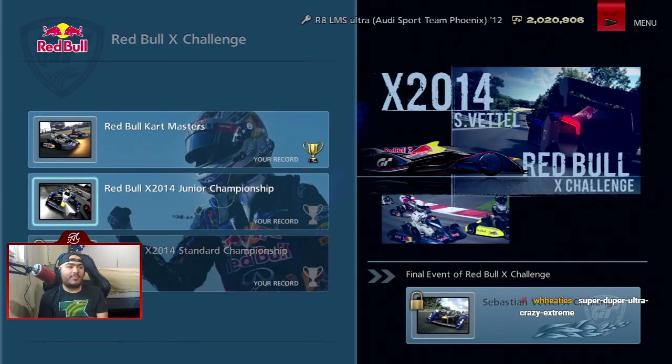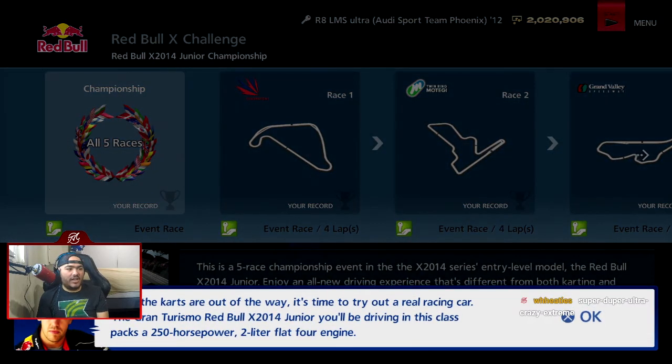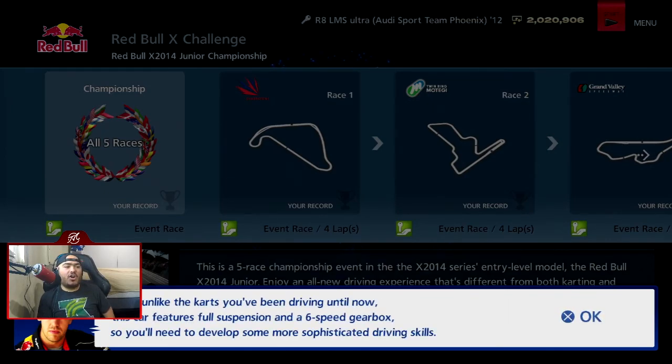Time for the Red Bull X 2014 Junior Championship. Now the karts are out of the way, it's time to try out a real racing car. The Gran Turismo Red Bull X 2014 Junior you'll be driving in this class packs a 250 horsepower 2-liter flat-4 engine. You might feel that's a little underpowered, but bear in mind that she only weighs 550 kilograms. Unlike the cars you've been driving until now, this car features full suspension and a six-speed gearbox, so you'll need to develop some more sophisticated driving skills.